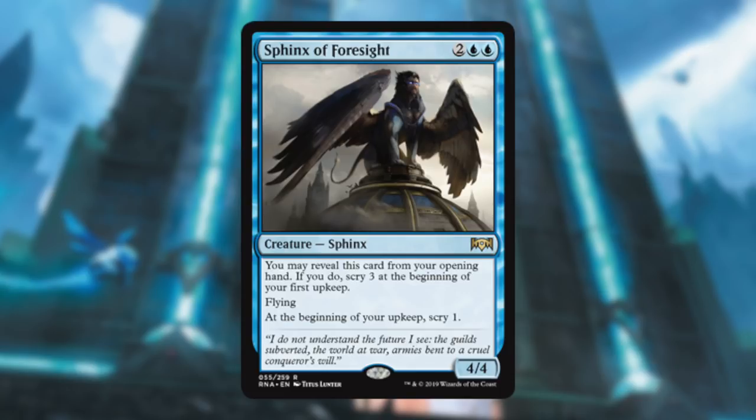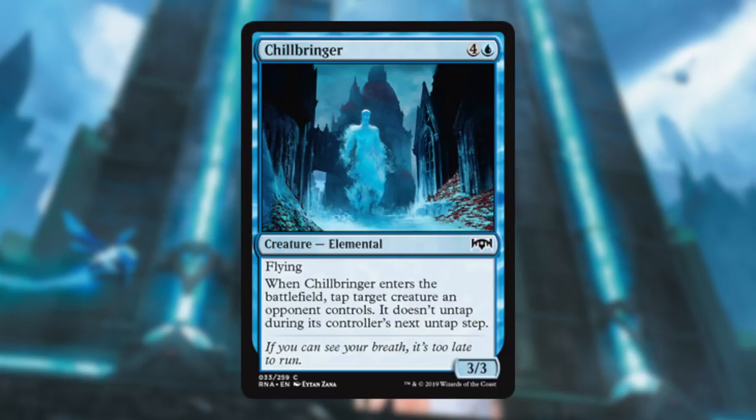Sphinx of Foresight — holy crap, this card is amazing. Four mana for a 4/4 Flying — hell yeah. You get to Scry during your upkeep every turn, and it has a cute bonus if it's in your opening hand. I'd be fine with this in my opening hand no matter what because it's cheap and gives me a Scry three. The other one — a little expensive at five mana but it's flying and taps down a creature for a whole turn. I'll take that too.